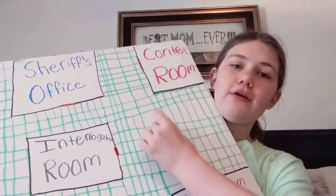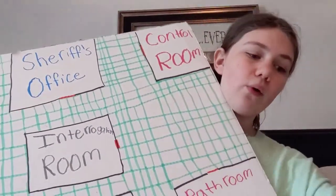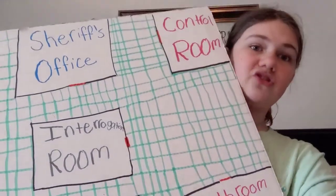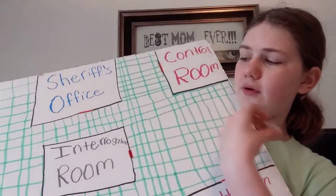Those are the characters. Now, the rules. What you do is you take a character, place it wherever, and you move. You roll the dice — that will also be shown — and however many you roll is how many spaces you move.